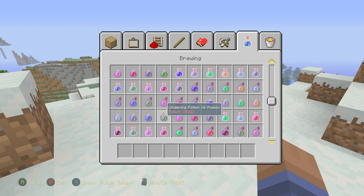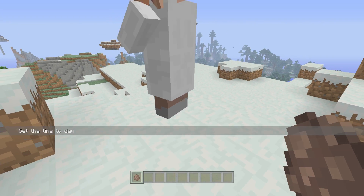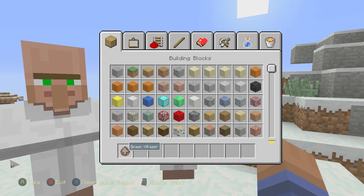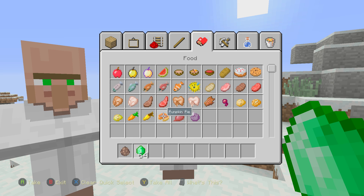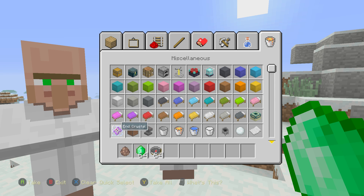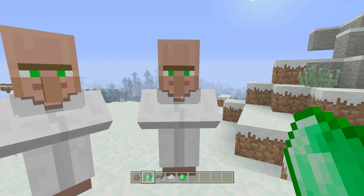Remember the three items you need: emerald, compass, and paper. There's one — nope, that's the Librarian, as you can see. And there you have it, that's the villager we need. We're going to have to trade now. Keep in mind it will be quite difficult in survival because you'll need to find all these emeralds yourself, so do bear that in mind. Also be prepared to go inside the Woodland Mansion, because it is dangerous.